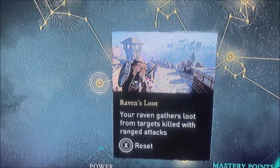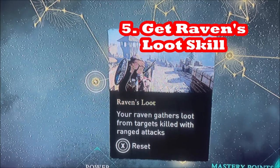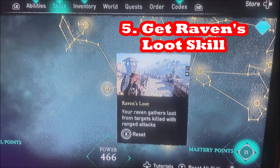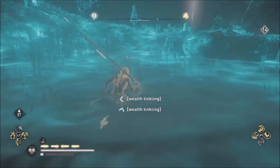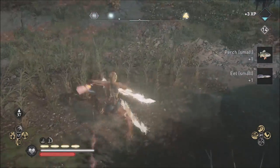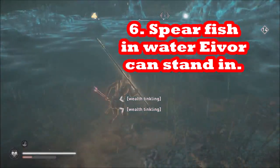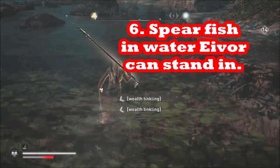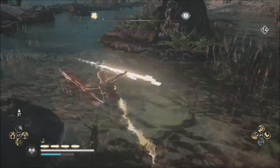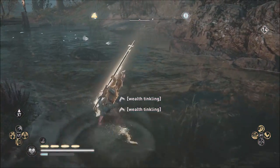If you're a high-level player, getting the arrow looter skill so your raven collects arrows is worthwhile. Number six: use your spear when fishing in shallow water where you don't have to swim — sometimes that's just faster to hit all the fish quickly. And at the end, you'll be able to sell your fish and make good silver in-game from all your hard work.